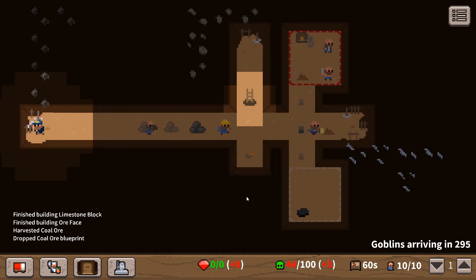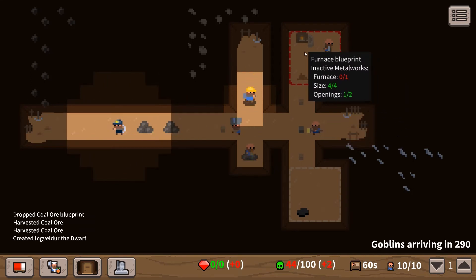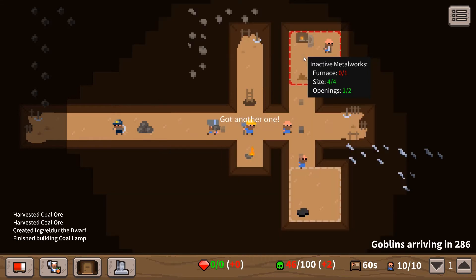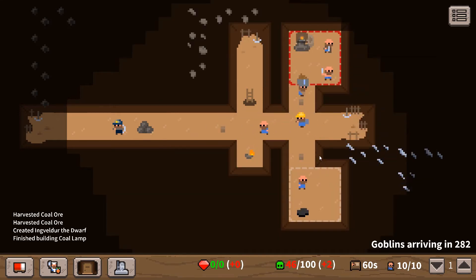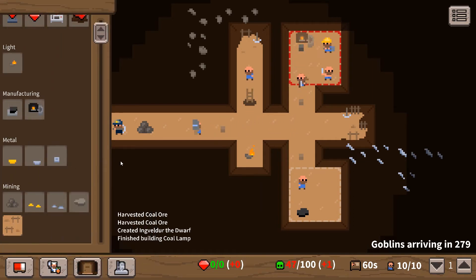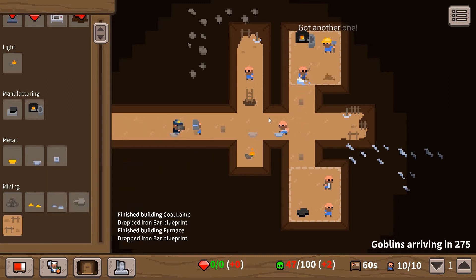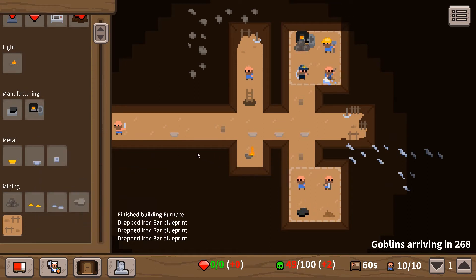That lamp built. We still need to make this furnace - that should be getting built soon. Now it means we have to start making iron bars, so let's start dragging them down. Toilets as well - I talked about toilets and then quite clearly didn't make a toilet. So let's make a toilet.